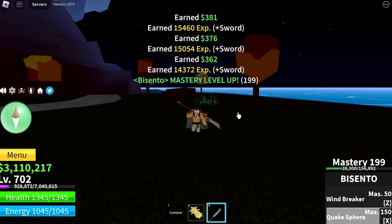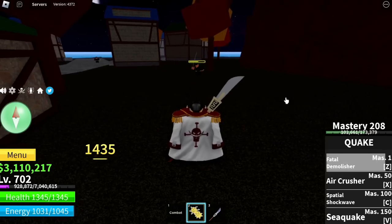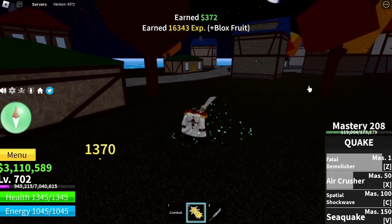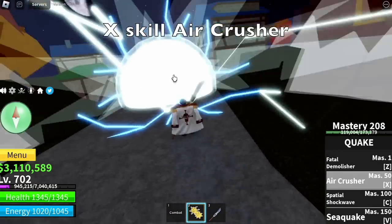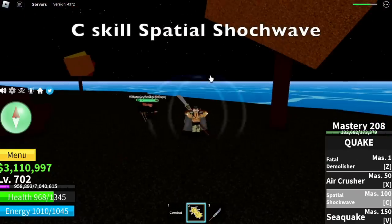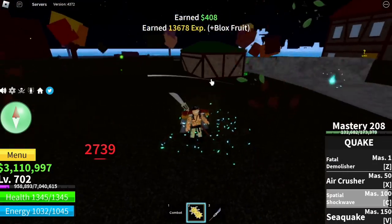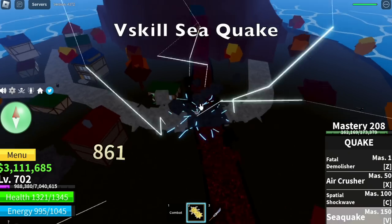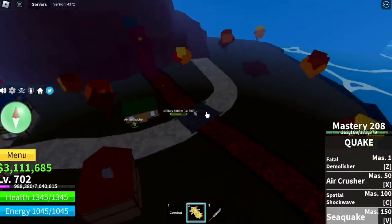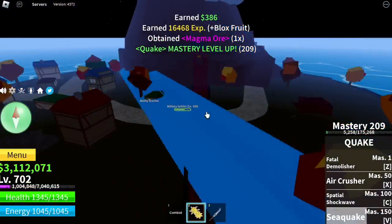After that, the awakened Z skill of Quakefruit — the Fatal Demolisher. This one's really cool, but in the end it can only damage one enemy. So if you're grinding, maybe for bosses, but not that good. The X skill is the Air Crusher — multiple targets as long as that spear touches the enemy. C skill, Spatial Shockwave — damage is quite good, but again, knockback. And V skill, the Sea Quake. Casting has a damage — even with the cast damage only, it will wipe out the enemies. That is the Sea Quake.